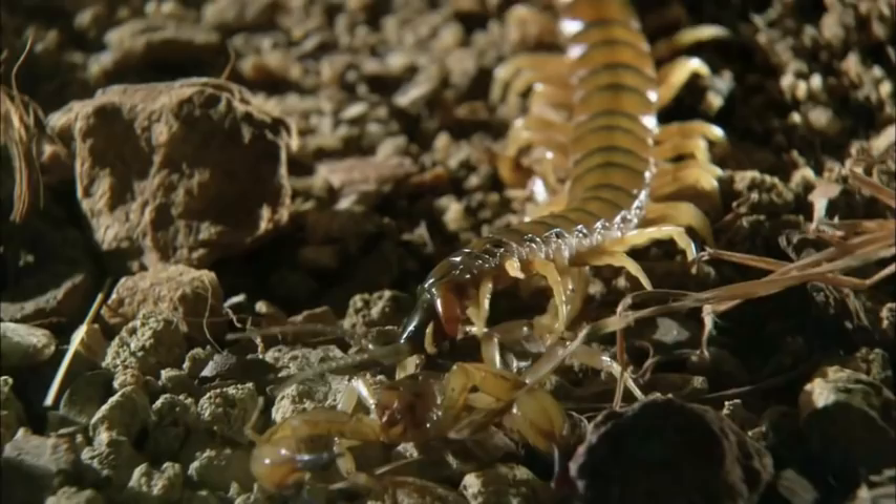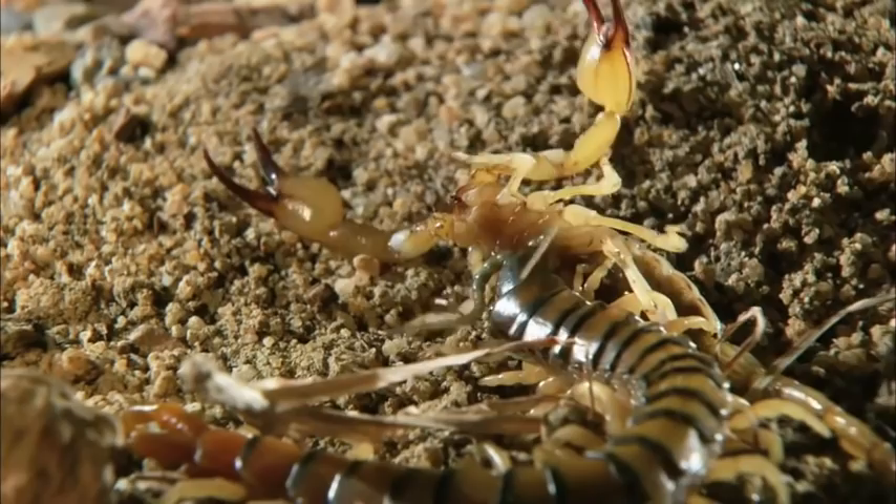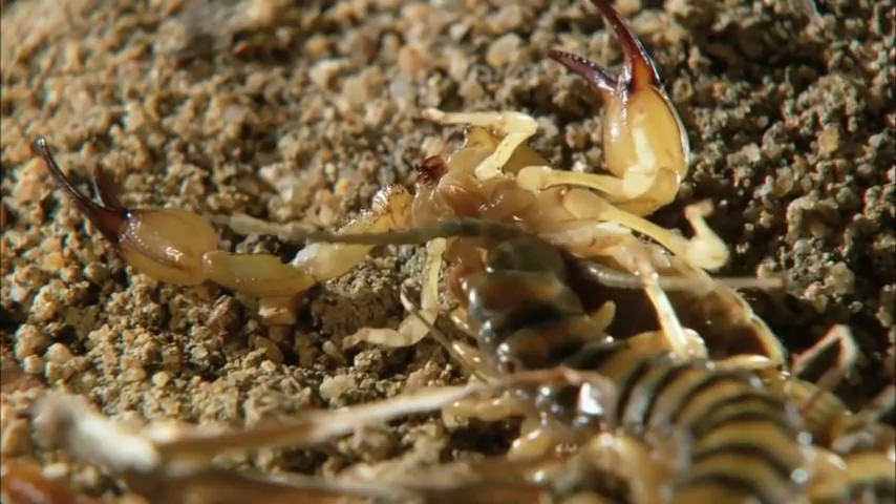The Centipede climbs over its victim's back and sinks in its venom claws — it's a knockout and submission hold all in one. But in this cage fight, there's no tapping out. The scorpion is never going to win by trying to out-wrestle a 42-leg brute. Now that the Centipede has its venom in, it's all over.